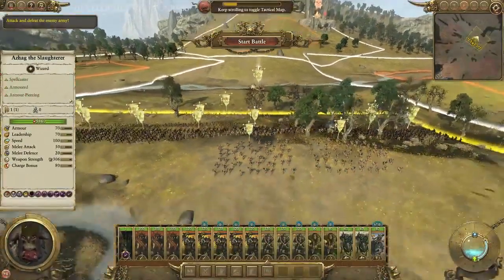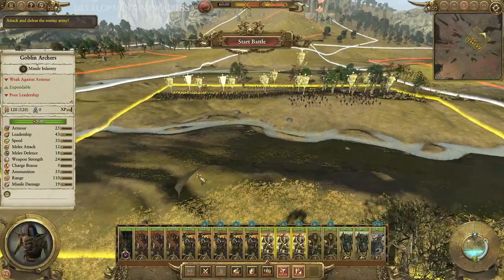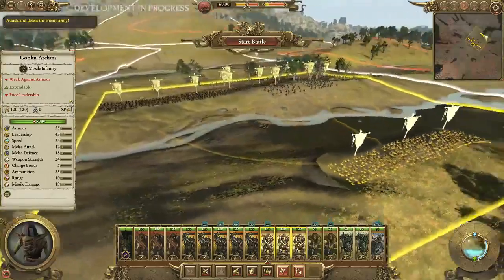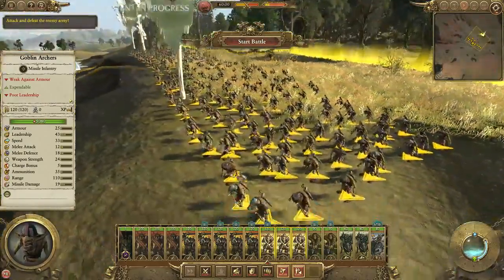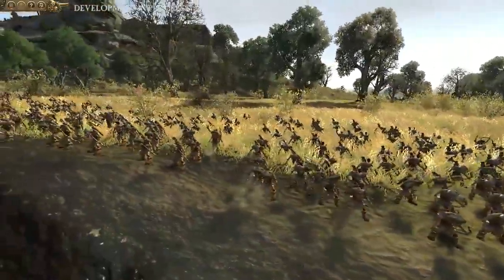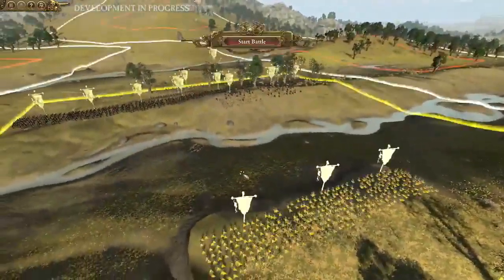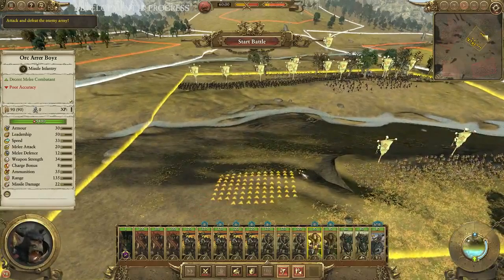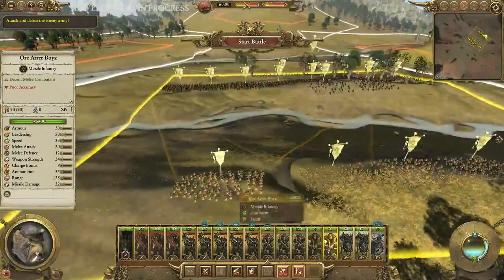So we're in the deployment phase. Darren, talk us through what you did. Alright, so this is not the first time I had played it. I decided to play a little bit more defensive this time around, which worked really well. I put my goblin archers toward the back on this little hill and decided to flank them with the slightly heavier Orc Arror boys, which you'll see in a second on the left. We're against three Bretonnian armies here.